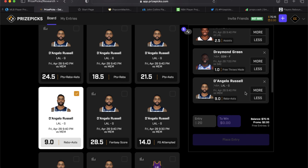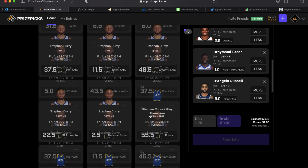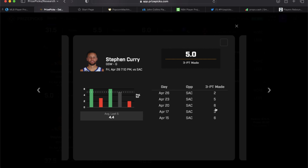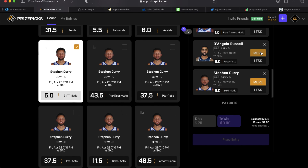Our sixth and final pick for slip number one comes from Reindeer's Nico: Steph Curry over 4.5 three-pointers made. They bumped it up to 5, so he needs five to push and six to go over. He's done it in two games versus the Kings this season — pushed once, gone over twice, and fell under twice. Being that this is a closeout game for the Warriors, I think five is still in play. I don't love it, but we're rolling with it.